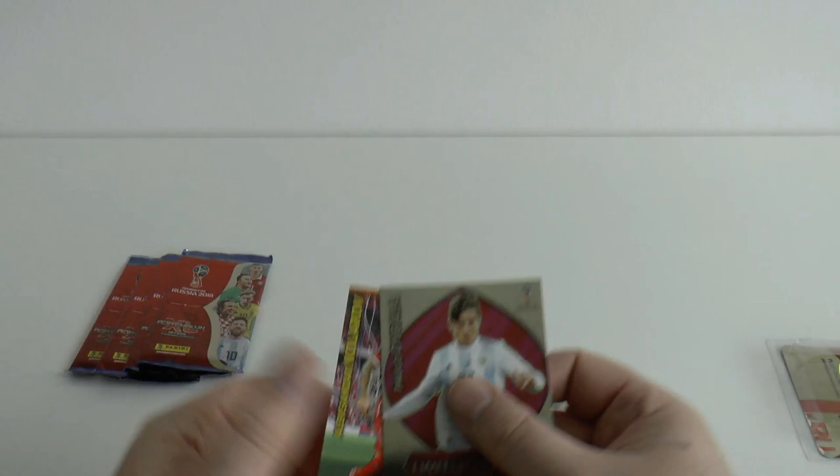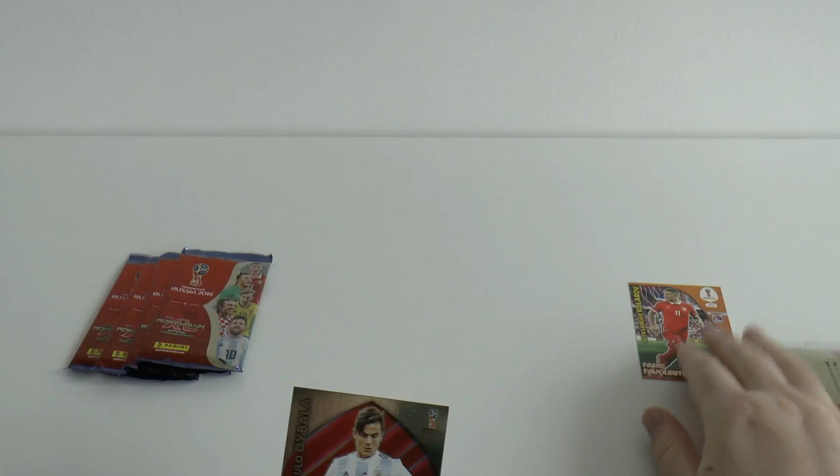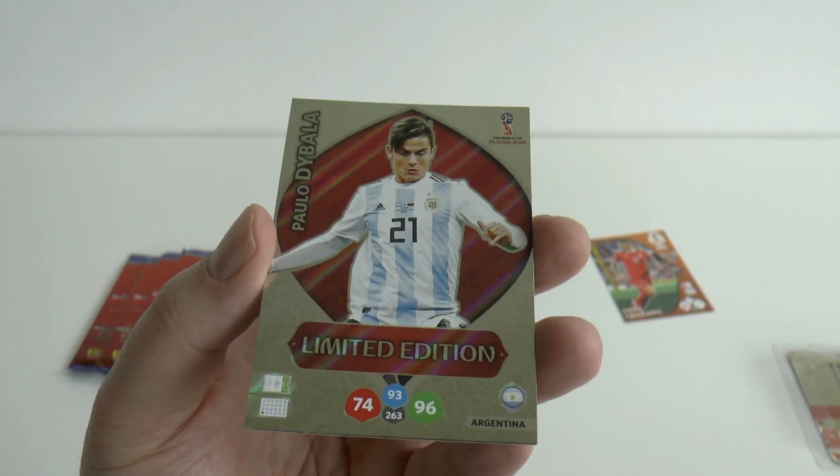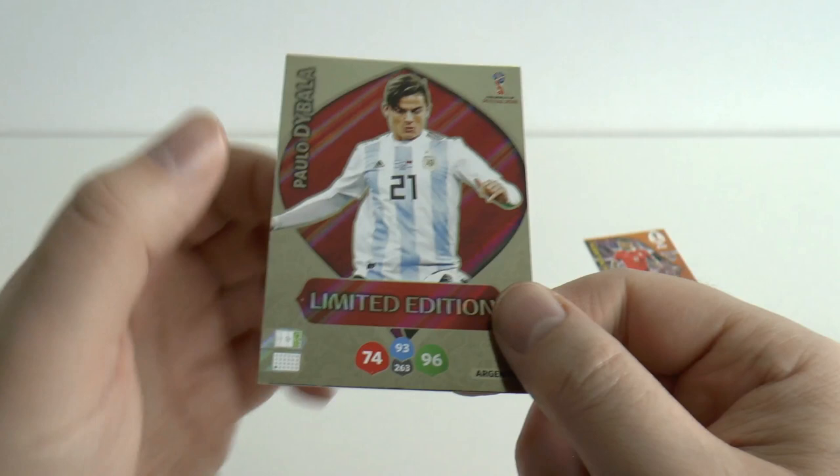We start off with Alexander Kolarov, fans favourite card of Serbia. Should you wish to register that card there's the code. And of course the magnificent superstar of Serie A, Paolo Dybala — there he is, Juventus loyal. Paolo Dybala limited edition card with his Argentine kit on.